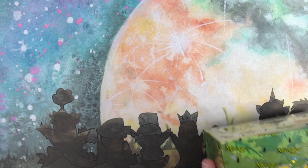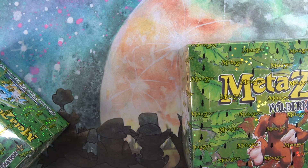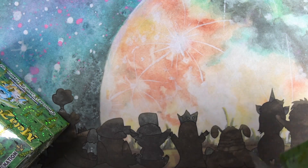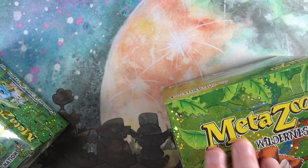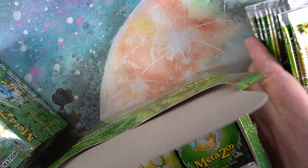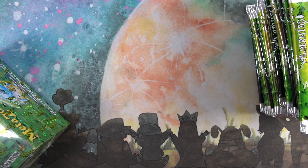Hello and welcome to another card unboxing video — more Wilderness, two booster boxes again. We've been having quite a bit of luck with prism auras, so I might have a break from Wilderness halfway through these two, just because I think we've been doing a little bit too well. Obviously hoping for more prism auras, but we've hit five now from 18 boxes, so this will take us up to a nice round 20.